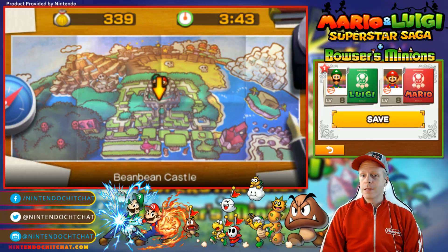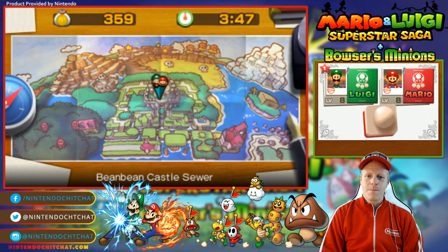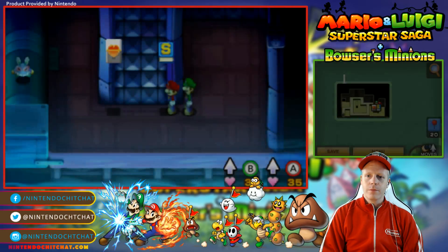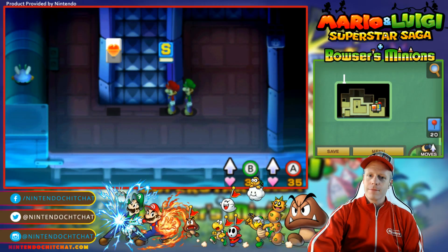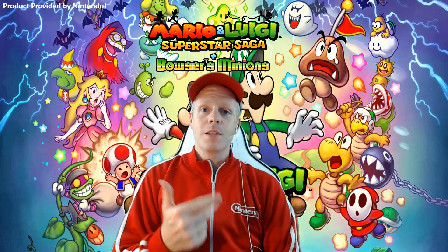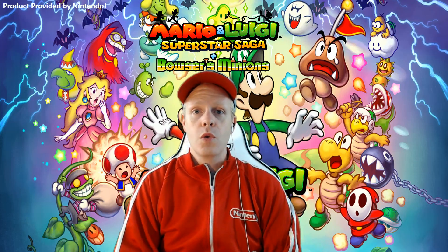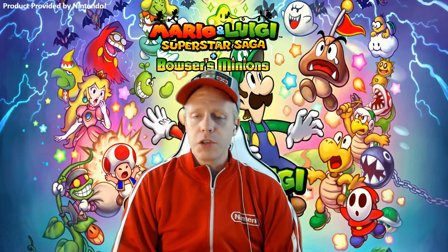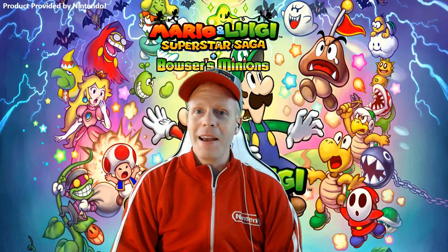We're going to save here. Stamp of approval. Thanks for joining us, guys. Make sure you blast the like button, comment, subscribe, and join us for our next episode. We'll be taking on this little mission to fix the plumbing so we can eventually meet the Queen here in the castle. See you guys next time. Bye!